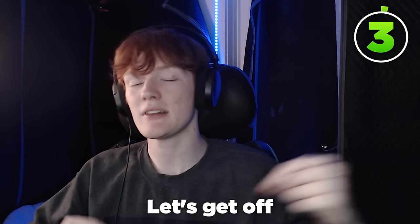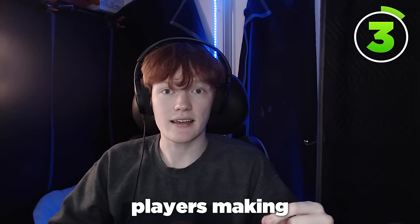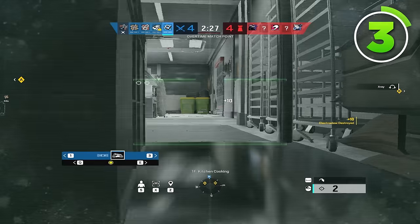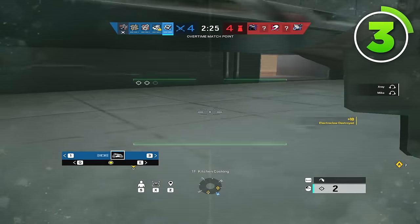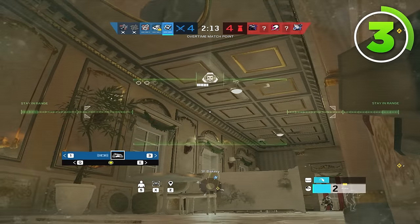Moving on to my third tip — let's get off the rappel and get on the drone. A mistake I see players making is they're way too afraid to actually start droning. Whether they're under-droning by staying outside, or they're going in the building but not droning themselves in and dying — make sure that you're droning in whenever you're going into the building. Never be afraid to drone in general. It can be a minute into the round: if you've gotten your entry picks, need to get utility down, and don't know where anybody is, start droning. Unless you're over-droning, which is a completely separate issue.